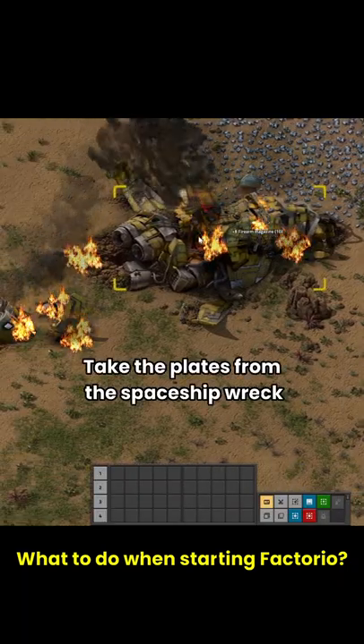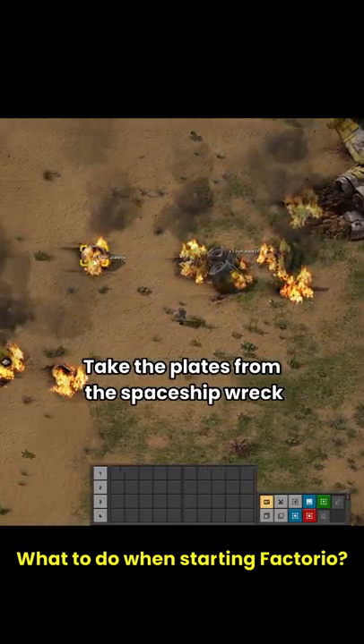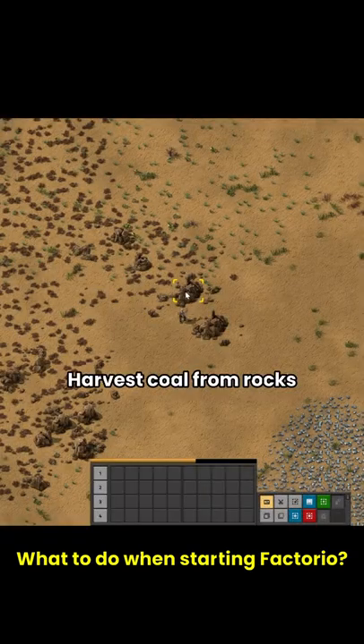What to do when starting Fighter Yo. Take the plates from the spaceship wreck, then harvest coal from rocks.